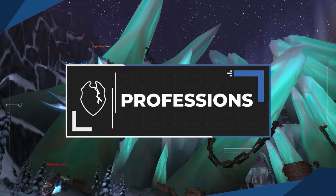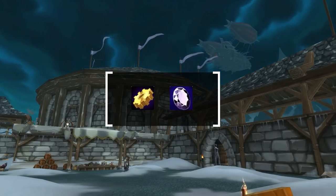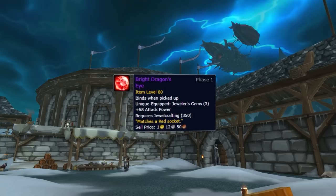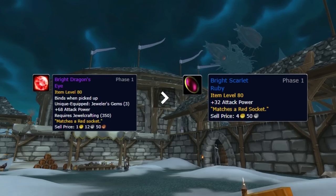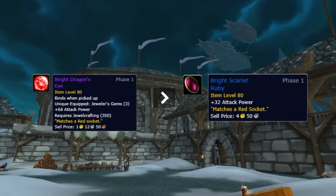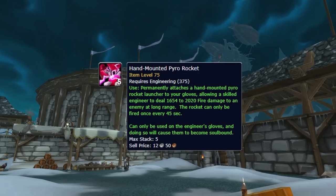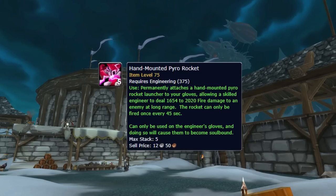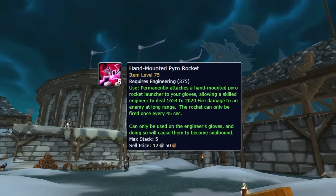Professions in Wrath play a huge part in your character's power level. We strongly recommend Engineering and Jewelcrafting. Jewelcrafting gives you the highest stat boost compared to other options in season 5, in the form of amplified gems that you can only have 3 of. This is huge since normal epic gems aren't available until season 7, making the stat difference between normal gems and the Jewelcrafting exclusives that much bigger. Engineering is the most important of the two, because of the Hand-Mounted Pyro Rocket glove enchant, which acts as an additional 2,000–3,000 damage off the GCD on an incredibly short cooldown, making your trap CC setups that much more deadly. The damage is static, so it's obviously going to be strongest in season 5 where players' HP pools are the lowest.